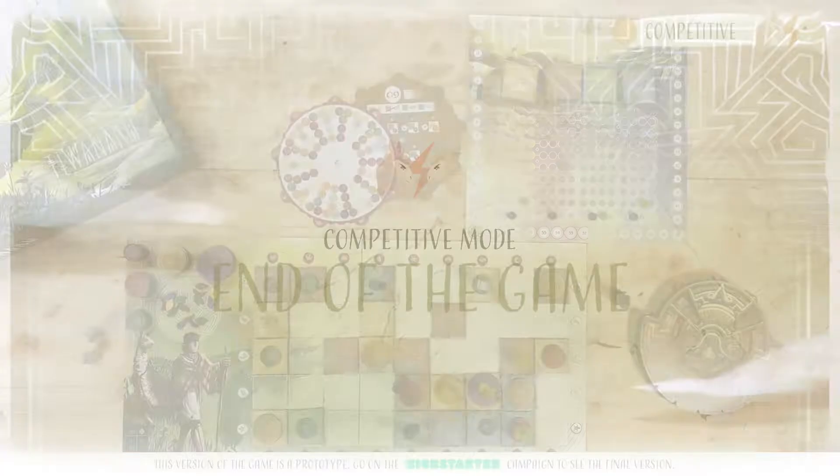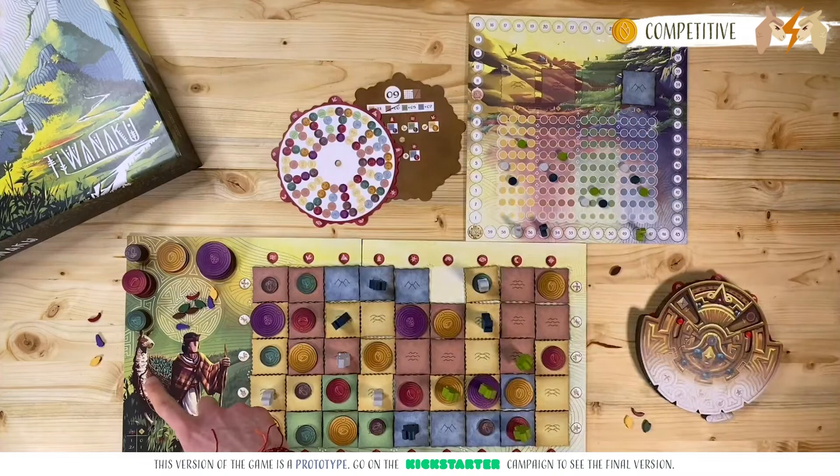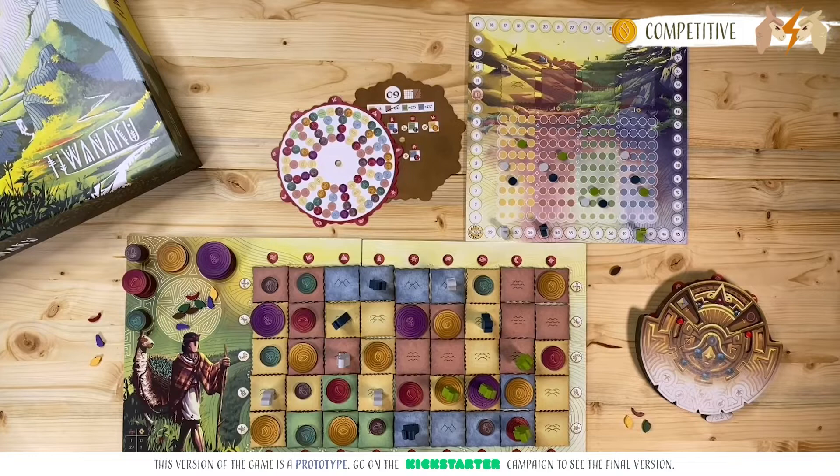The game ends as soon as someone places the final terrain tile — note that I said the last terrain tile, and not the last crop tile. For example, the white player makes the final discovery, places the tile, scores points for diversity — in this case, one point — and then we move onto the endgame phase.